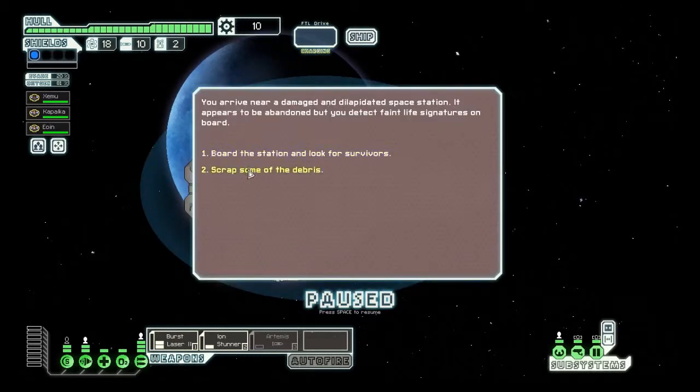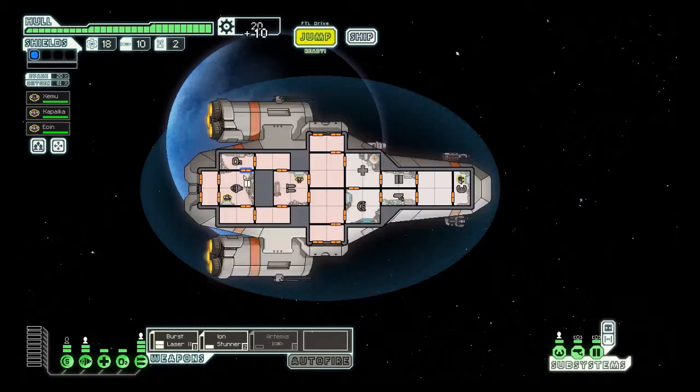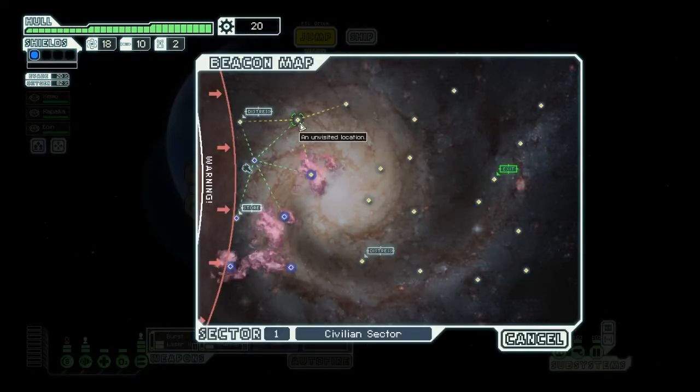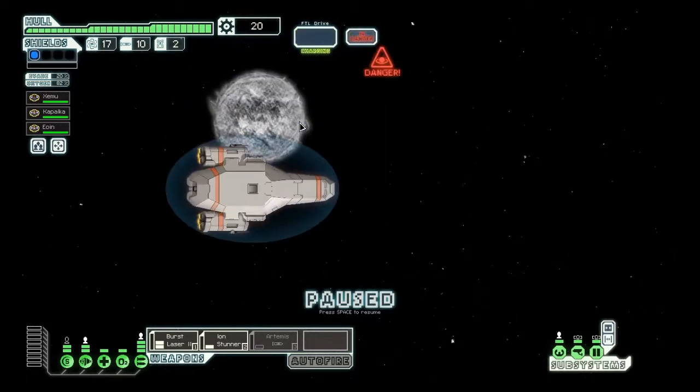There's a prompt to board the station and look for survivors. Faint life signatures on board — I usually don't do this, but for the sake of entertainment and learning let's board. All around you is the stench of death and decay; the life sign readings must have been malfunctioning because you quickly return to the ship. I got 10 scrap — usually that could end up very, very bad.